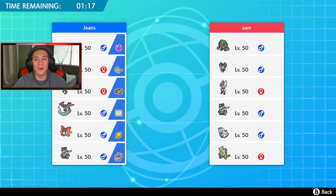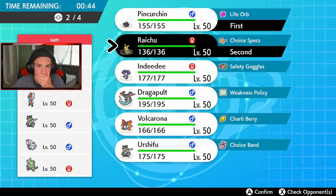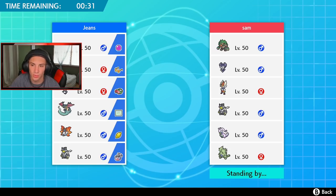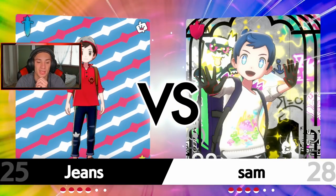Second battle on its way — this guy has Rillaboom, male Indeedee, Cinderace, Urshifu, Goodra, and Tyranitar. This seems very very strong especially with that Rillaboom, Cinderace, and Tyranitar — just such a big threat. I definitely want to bring Urshifu to take out that Tyranitar. I think I'll go Raichu — actually Raichu and Pinchurchin. Pinchurchin cancels out any single surge, and if he brings Psychic or Grass terrain right off the rip, I can bring Urshifu in.